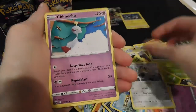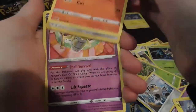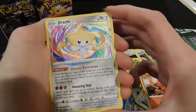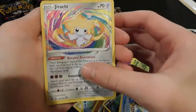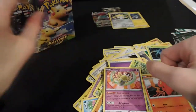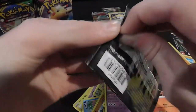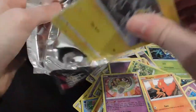Galarian Meowth, Blitzle, Slugma — this is why I like this pack, we got an amazing rare! These are extremely cool. It's like a holo card but cooler. Got that, which is an awesome card, and then Shedinja. The amazing rares are the newest addition — newest cards that Pokemon added.